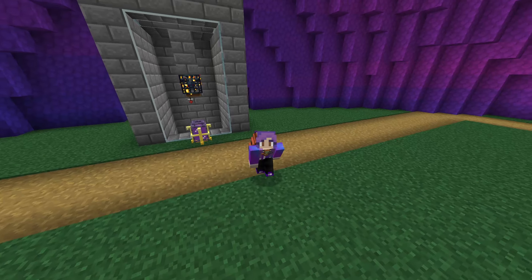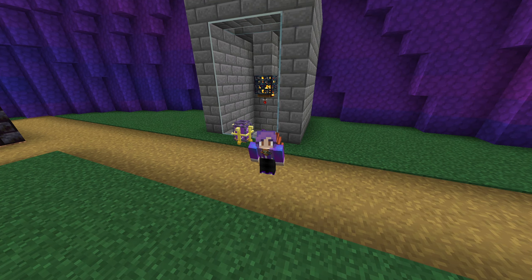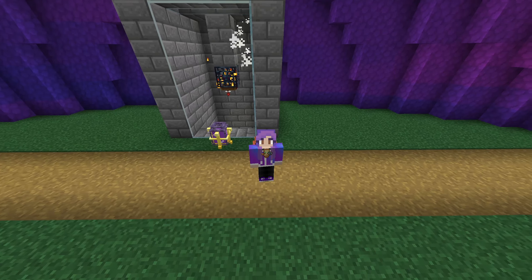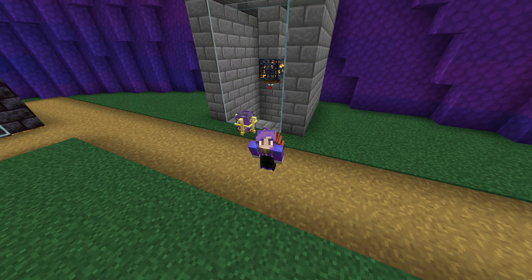Hello everybody and welcome back to Enigmatica 6 Expert. In today's episode we automate the production of Wixie Charms. Finally we'll be able to set up all of the advanced or upgraded crafters and anything that requires neural processors. So I hope you enjoy.